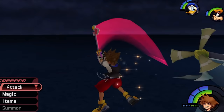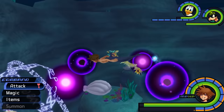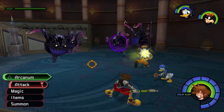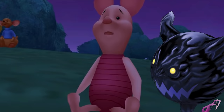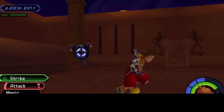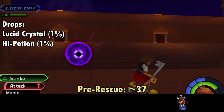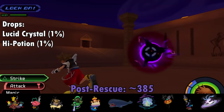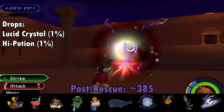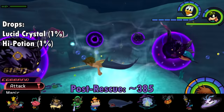Dark Balls are the invasive species of KH1, absolutely overrunning the game after the rescue and invading almost every world. They're very primal and erratic creatures that travel in packs and move unpredictably. They make a crunchy noise with their mouths during their charging bite attack, and have another attack that can only be described as freaking the fuck out. Like the Gargoyle, they can enter an intangible mist state and deal damage wherever they reappear. Dark Balls drop the Lucid Crystal at 1% per kill, and are most common in the Entrance Hall pre-rescue with 11, and a whopping 26 in the Undersea Valley post-rescue.